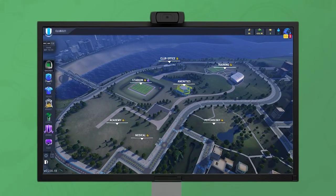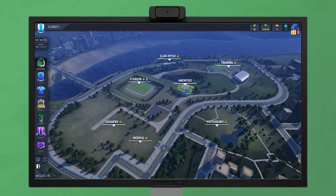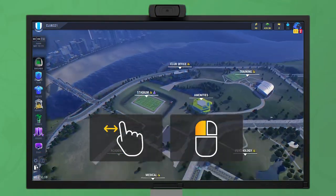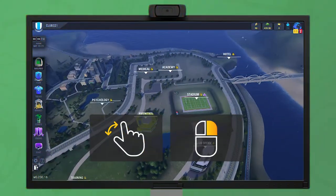Let's take a look at how you build up the infrastructure of your club to make it as strong as possible. The ground screen shows all the buildings your club can develop. You can zoom in and out, move the view around and rotate it.